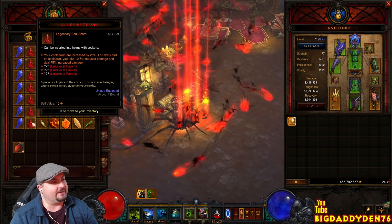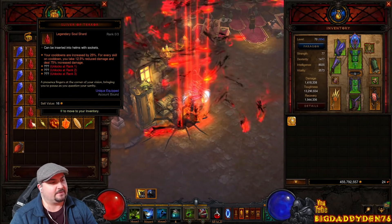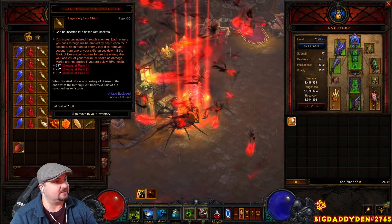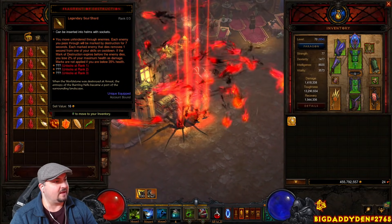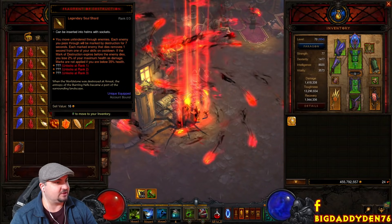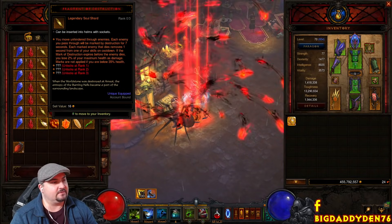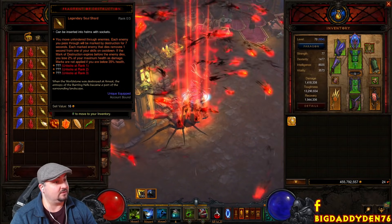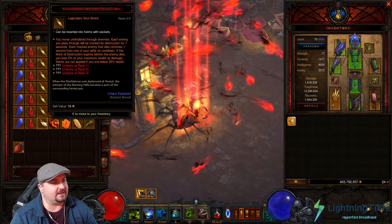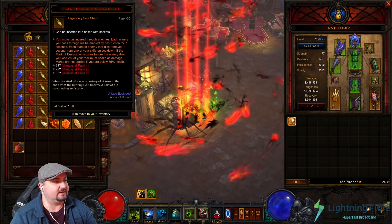On the Sliver of Terror, your cooldowns are increased by 25%. For every skill on cooldown, you take 12.5% reduced damage and deal 75% increased damage. Then the Fragment of Destruction: you move unhindered through enemies, and each enemy you pass through is marked by destruction for seven seconds. Each marked enemy that dies removes one second from your skills on cooldown. If the mark expires before the enemy dies, you lose 2% of your maximum health as damage. Marks are not applied if you're below 35% health.